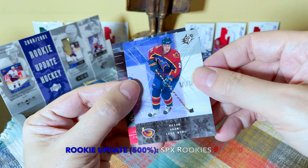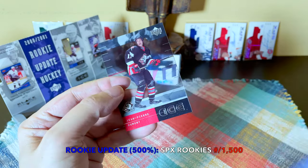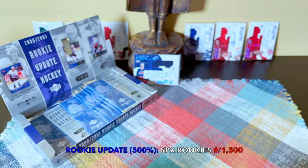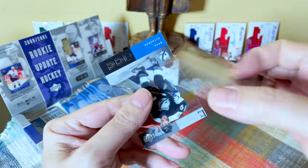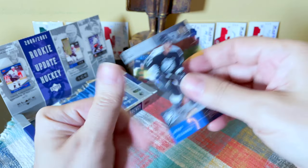Oh, we hit a rookie here and I think it's Brian Adams — very cool. There's a Jean-Pierre Dumont. Shane Willis, and that is a Daniel Tkachuk I think — not often you hit the Daniel Tkachuk. And a Brad Richards Ice card.